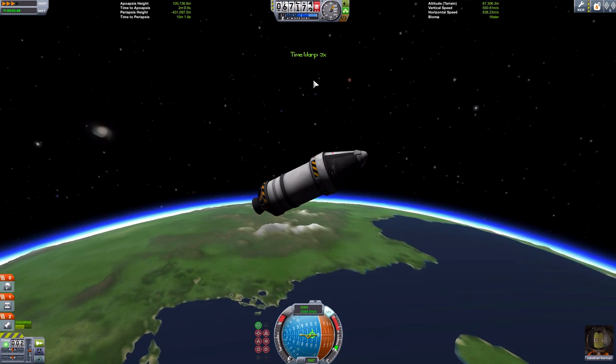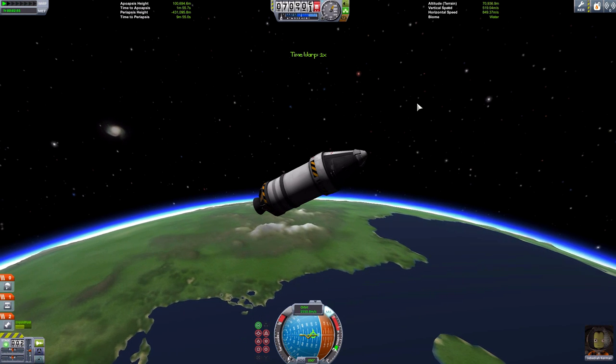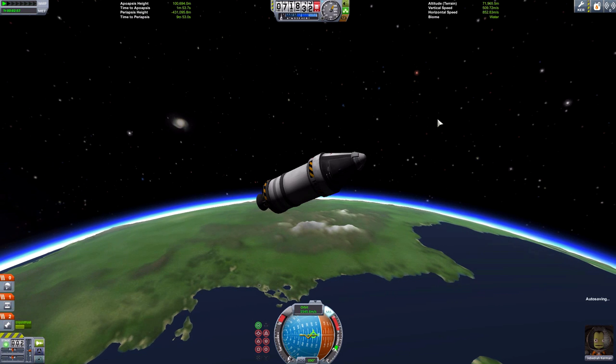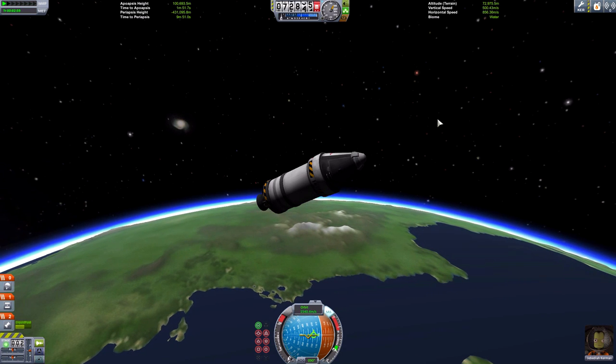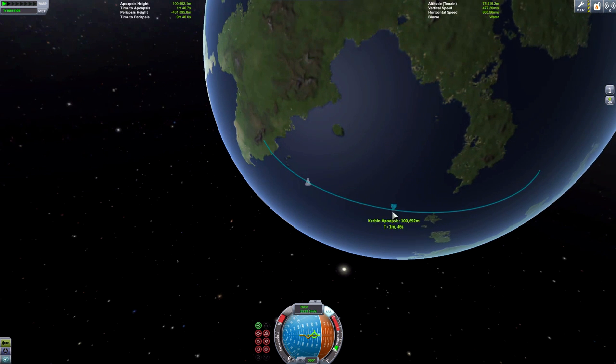So if we fast forward time, we're now in space. That was the hardest part of the orbit — now comes the easiest part: how to complete your orbit.